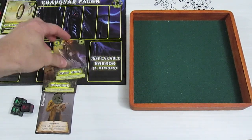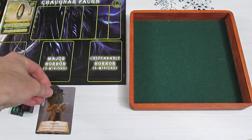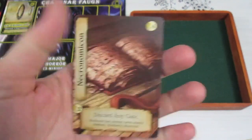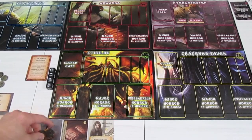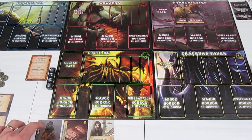Now we're going to take the Necronomicon and spend two experience to discard any gate — we can use that once per turn — and we're going to discard the CF gate. It's a discard, so we don't get any experience. That is going to end this turn. And yes, for using the Necronomicon, I have to spend those two experience. So at the beginning of the next turn, we have one experience.